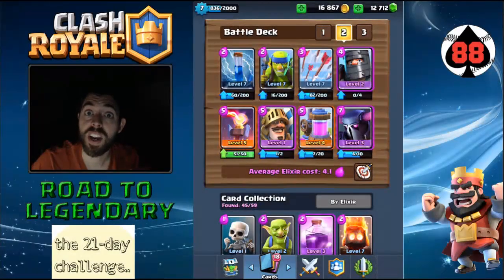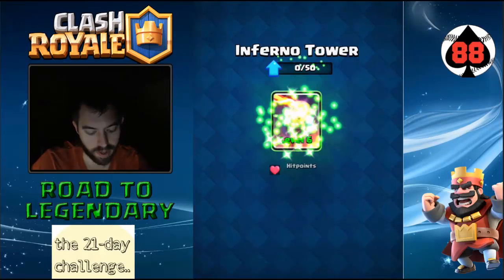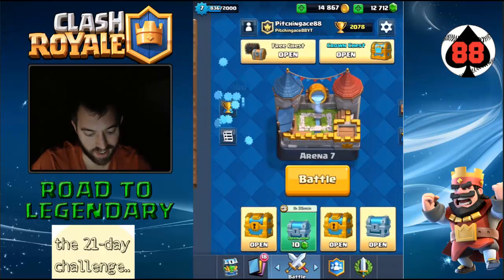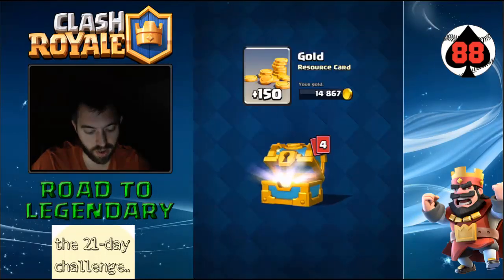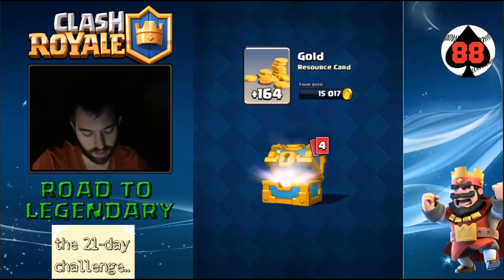Alright folks, Pitching Games 88, we're back. Day 21 challenge. I've actually gotten enough to upgrade the Inferno Tower to level 6 — sweet. Also get to open some chests.